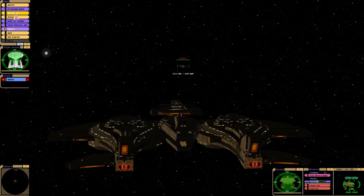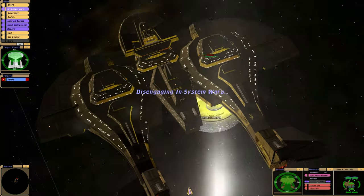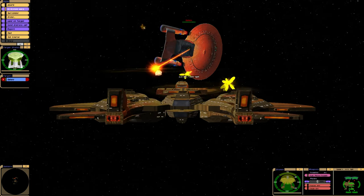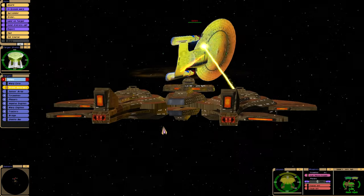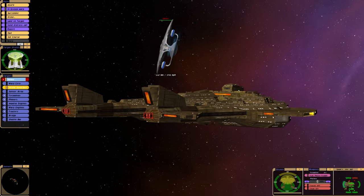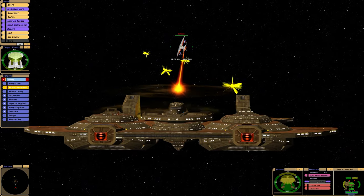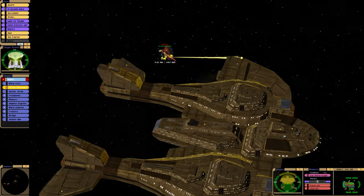One thing I forgot is we have a cloaking device, although as we know, cloaking in battle is not the smartest move. It's quite a fearsome looking ship, if I'm honest. The torpedoes are quite slow though, so if you do use the ship, you're best firing them up close.